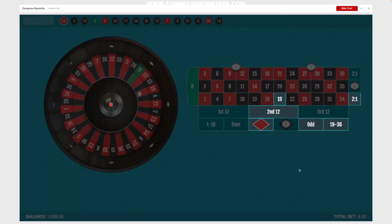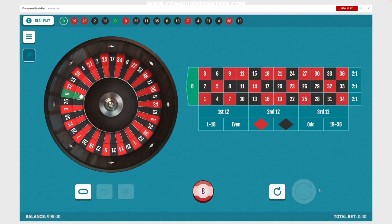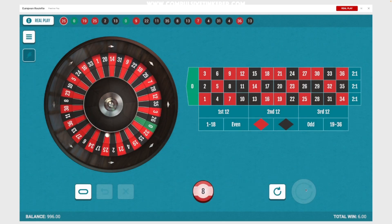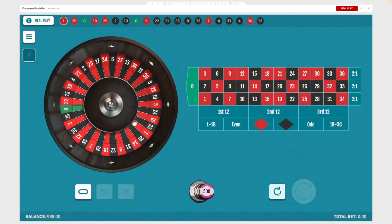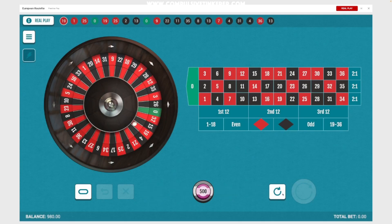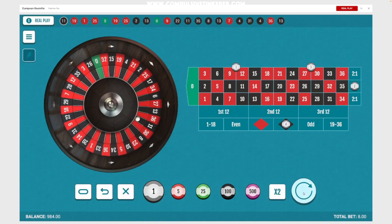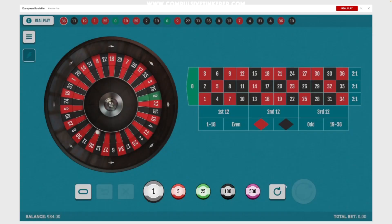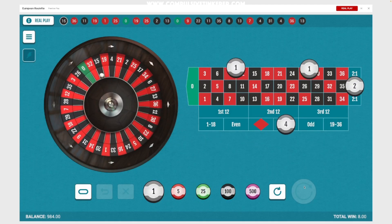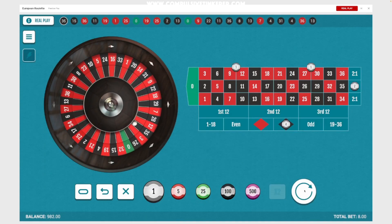Continuing through spins 16 to 25. We had two losses in a row there. You can progress on losses if you want — I'm just not going to for this test. Hoping to get some wins here and finish strong.